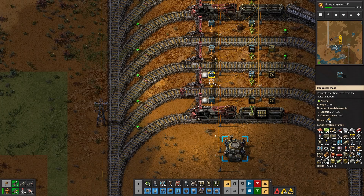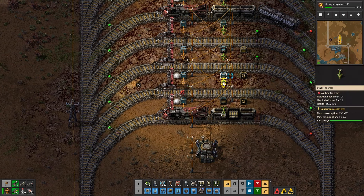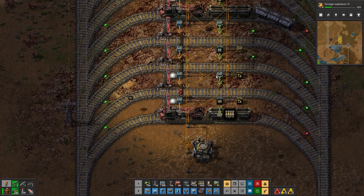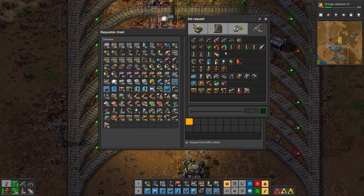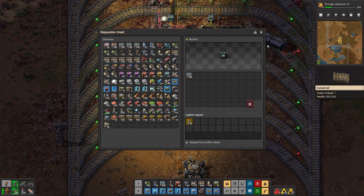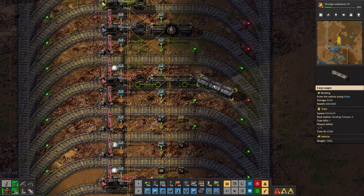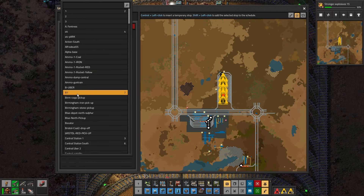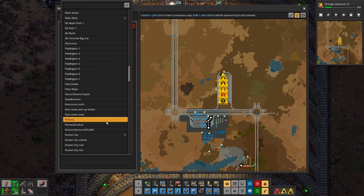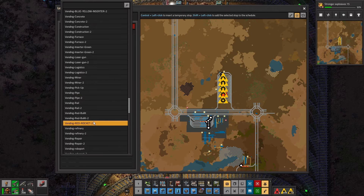I don't think the original had red rocket. Logistic request — no, it's construction. There's already belts there. Red rocket — two thousand. We should get a lot. Let's make sure it actually exists by going to it automatically. Red rocket two — I don't think we had it before, we had a separate red rocket dispatcher.